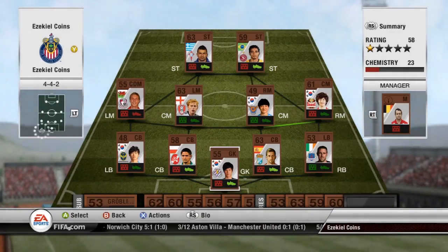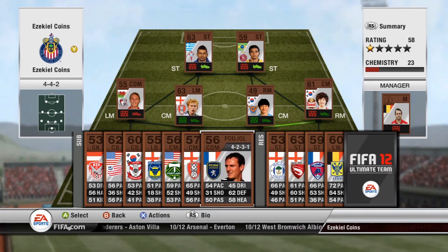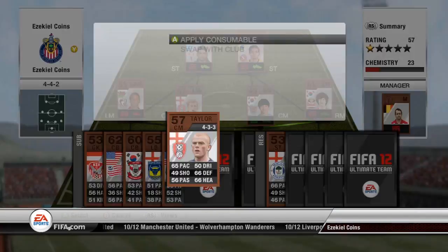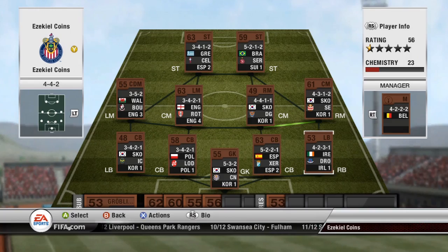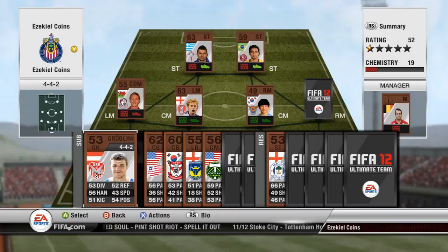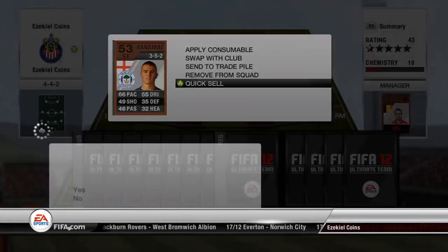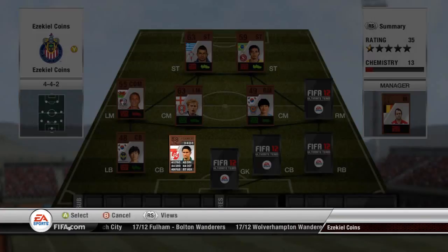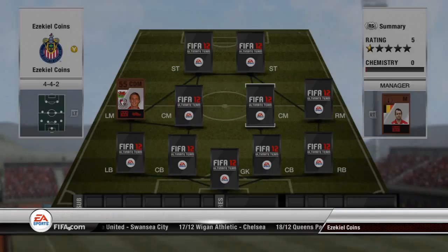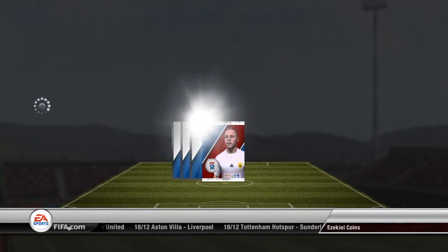I'll go and get my bronze players, open them up, and get some decent players. The main thing you want to be looking for in your first packs are the formations — formations are what sell the bronze players. There's no point trying to sell a bronze player in a bad formation unless it's got four-star skill. Another big seller on the bronze side is pace — if they've got over 75 pace, you could sell them for 200 coins.